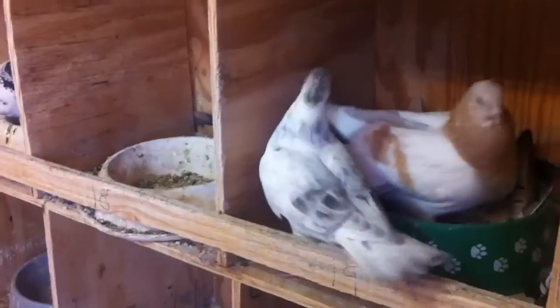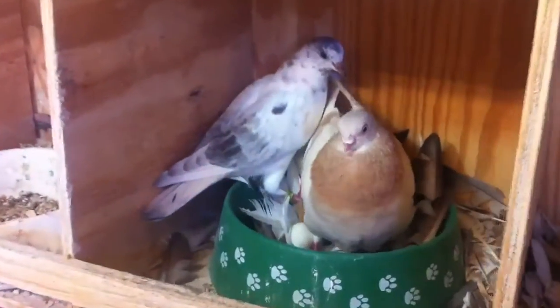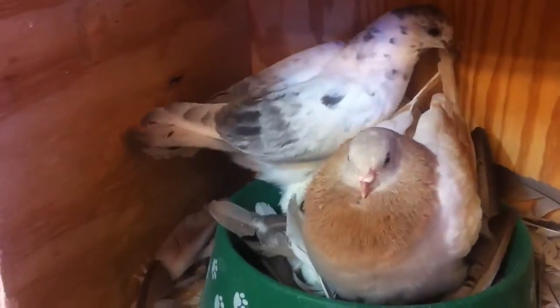I also hear people say you don't see the flecking till they molt. I don't have any ash red babies right now — well, this one's still pretty young — but yes, I can clearly see the flecking. Matter of fact, when they've got it on the quill like that, you can see it before the feather even comes out — you can see the blue on it. But that's it: you can have ash reds not split for blue.